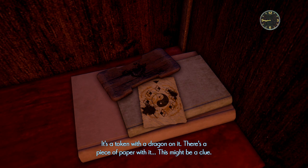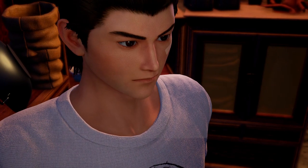Another token is discovered — this one with a dragon on it, and there's a piece of paper with it. Ryo notes this might be a clue. They decide to take both items.